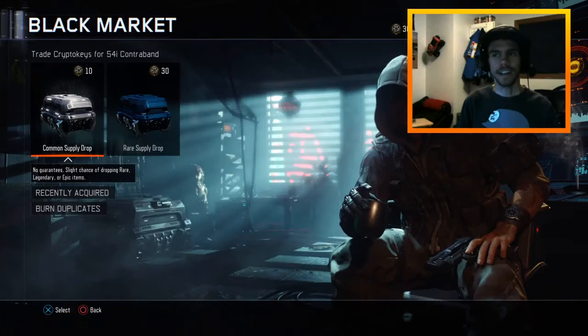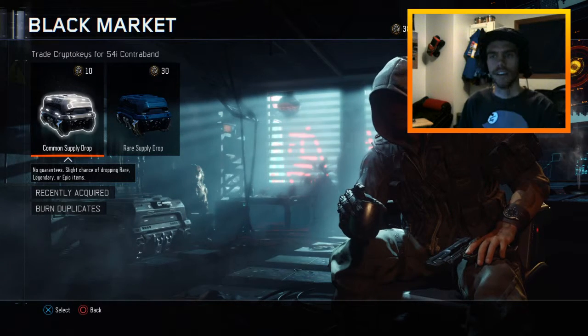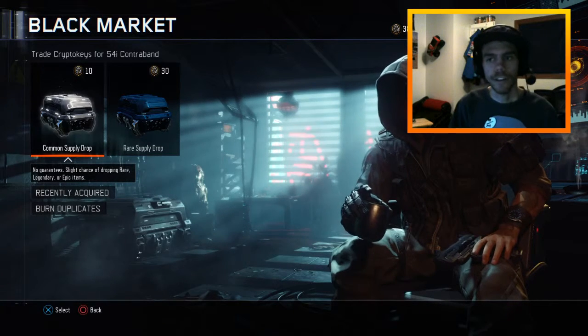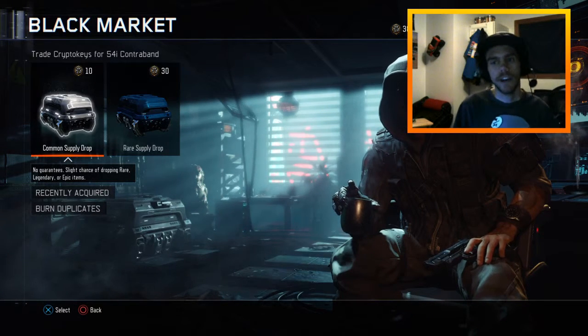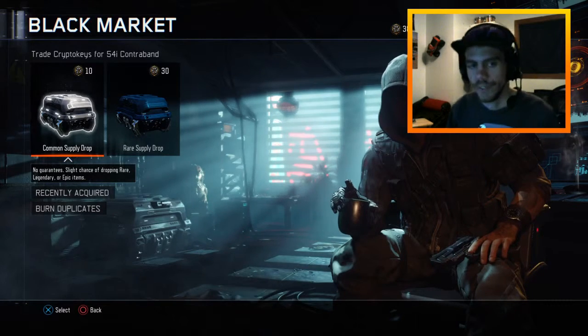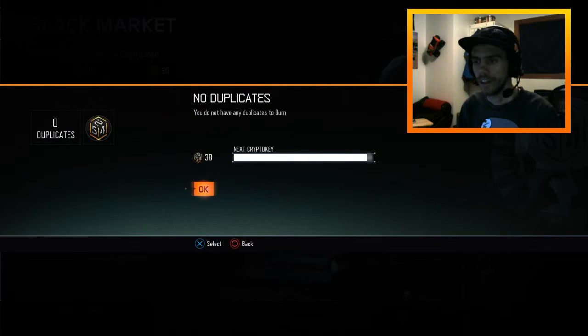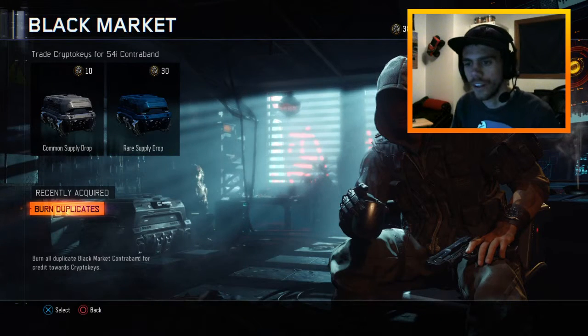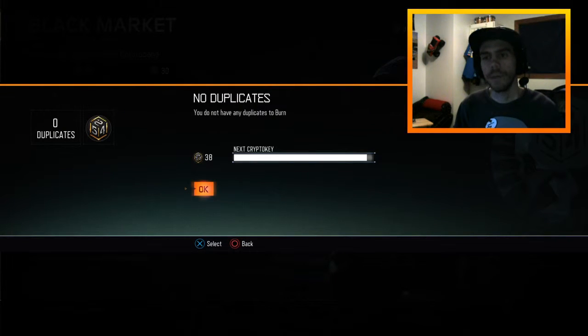Welcome everyone, thank you guys so much for tuning in for another video. Today we're going to be taking a look at the Black Market — we are going to be opening up three supply drops. We have new weapons available so we're going to see if we can get these new weapons. You can burn duplicates to get crypto keys, but we don't have any duplicates to burn right now, which is okay.